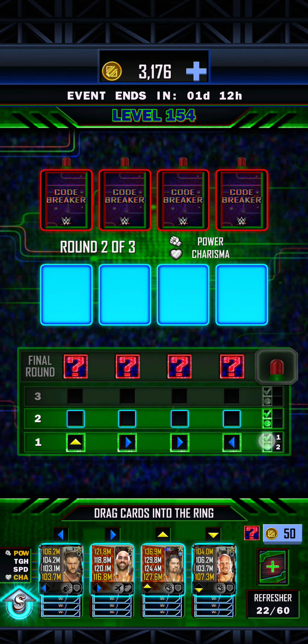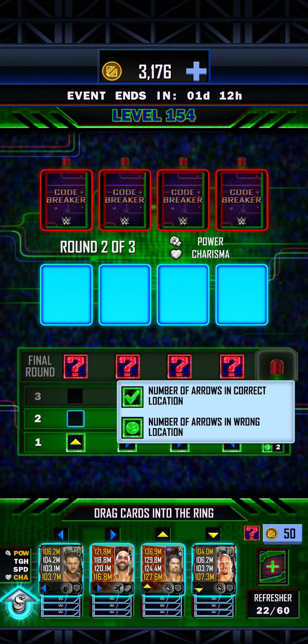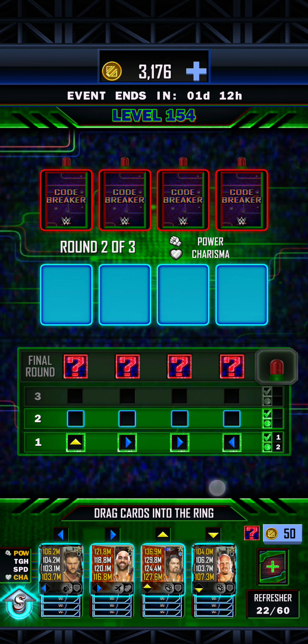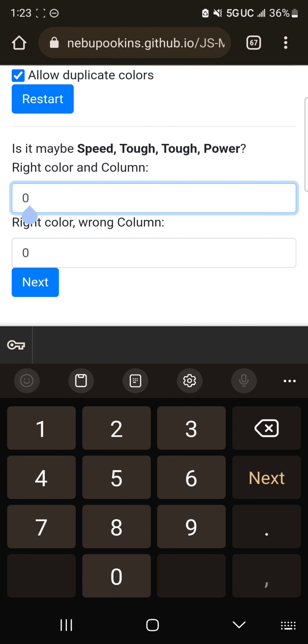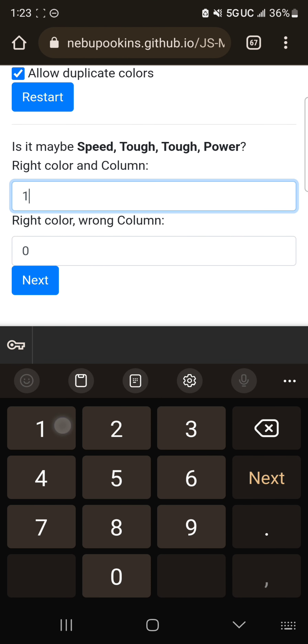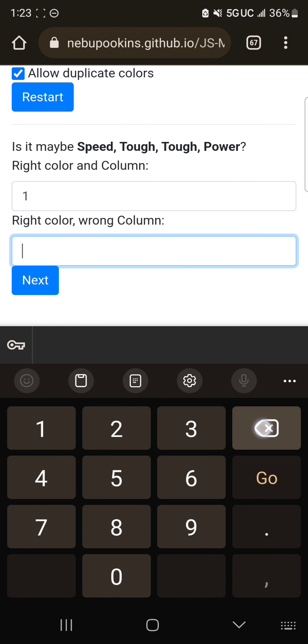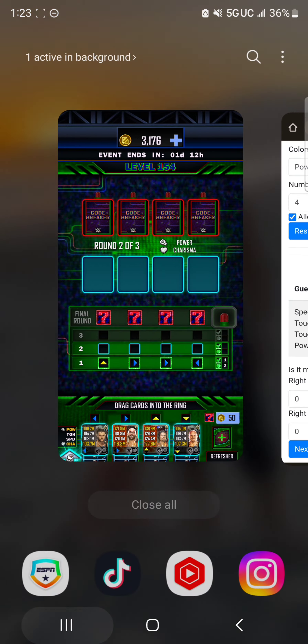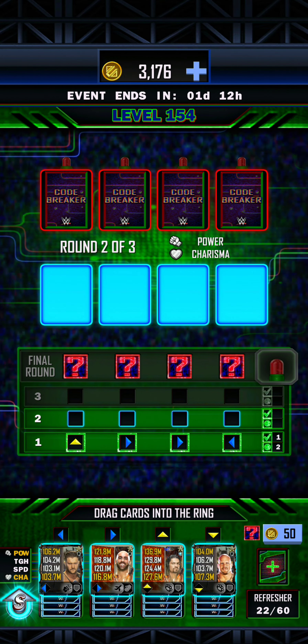So right here it says I have one arrow in the correct location and two arrows in the wrong location. We're going to go over here and put right color and column — that's the checkmark, the top one — and then that's the little green circle. So we input our information and now it's going to calculate what the next best guess is going to be.